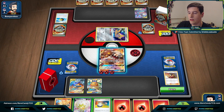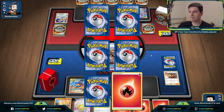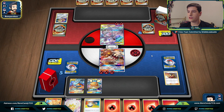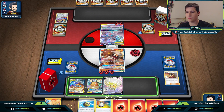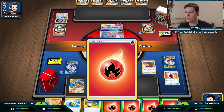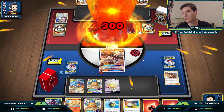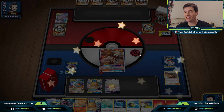Our opponent doesn't have too explosive a turn — there's a Fire Energy from them, they could knock us out with Charizard which feels awful, but they just pass. From there we should have game — we use Eldegoss to get back Welder, attach both energies, then attach one more and go for Hot Burn GX. Unfortunately kind of a slow start from our opponent, but we're not going to turn down the win. We take the dub over the Mewtwo & Mew deck.